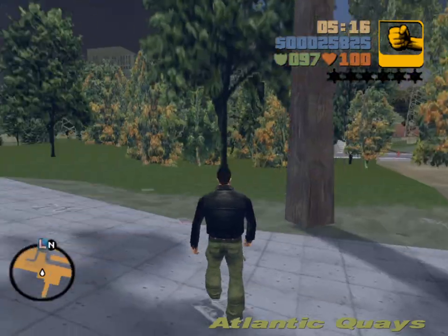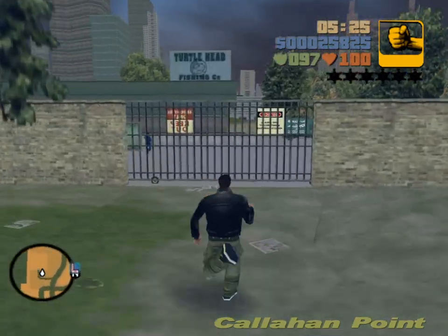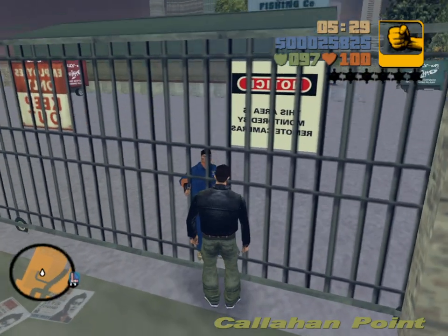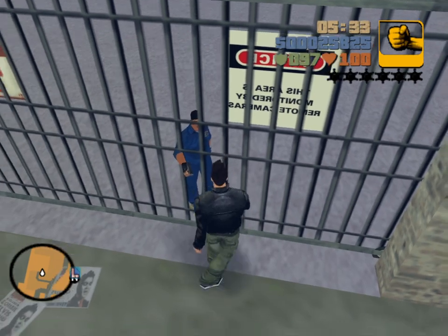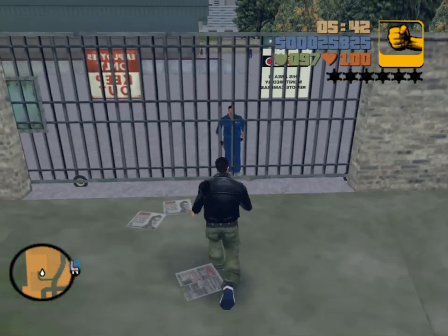I get my run up in Callahan Point and then cross over into Atlantic Keys. The last major attraction in Callahan Point — there's a guy by the fence. Is he trying to let me in? Is he trying to shoot me? This is an early save file. Why is he being aggressive?